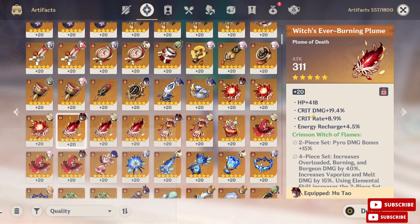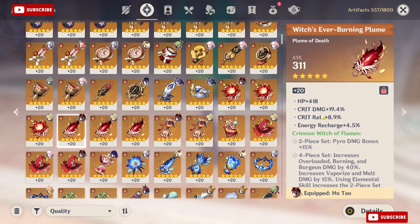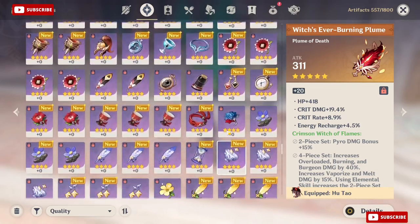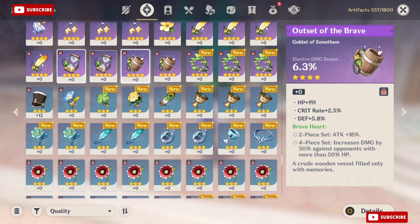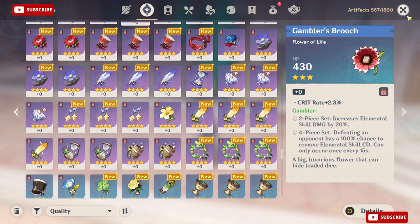Here we are back in the game. I leveled up this feather to plus twenty. It didn't level up as I wanted — it ended up having HP leveled up instead of crit damage or crit rate. But as I said, this is not a 100% method — you can influence the way you level up artifacts but not guarantee it. The feather ended up being 19.4 crit damage and 8.9 crit rate, which is very nice. If you guys want to get nice artifacts like this, don't forget to lock up all the crit rate and crit damage artifacts you get so you can use them to upgrade your artifacts later.